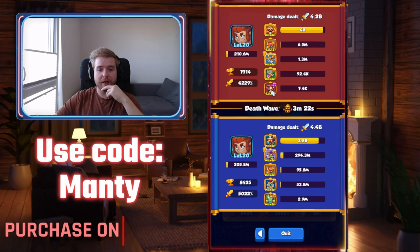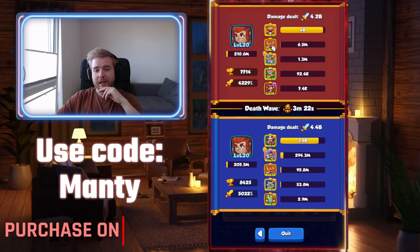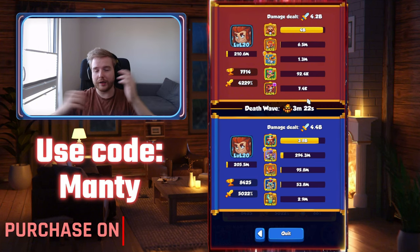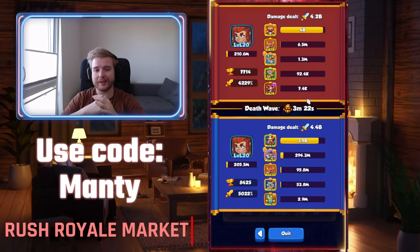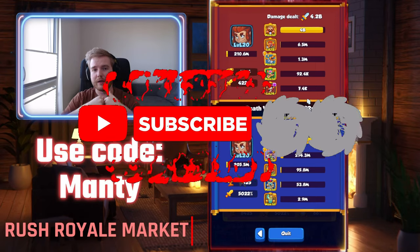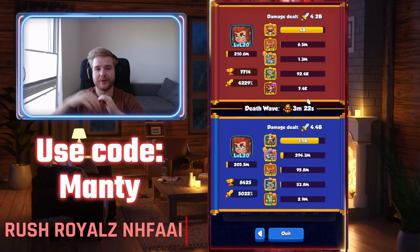Spirit Master could potentially reach four minutes, maybe four minutes 30 or even five minutes with better Spirit Master placement. For Monk, four minutes might be the max with Jay — or maybe more if he had a level 15 Harlequin to copy lower tier Monks for more stacks, and maybe a level 15 Scrapper too. Let me know what you think, and I'll see you in the next video!